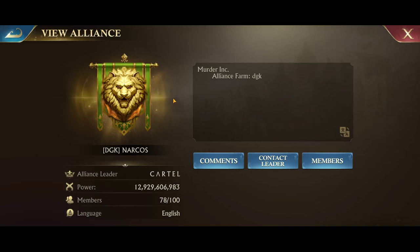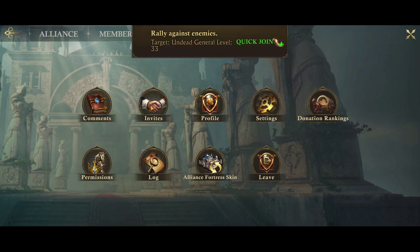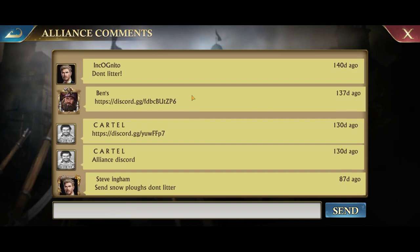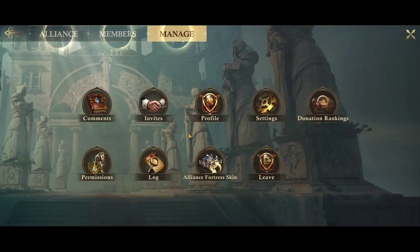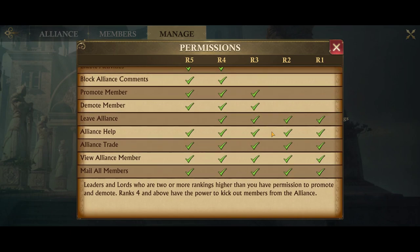There's a profile — this is just our alliance profile, pretty much the same screen you can view when you first get into the alliance. There are invites that your leaders can use to invite certain players. There are comments, though we don't really use those much — mainly we just use alliance chat. And there's permissions, where you can take a look at what each level has permissions to do.